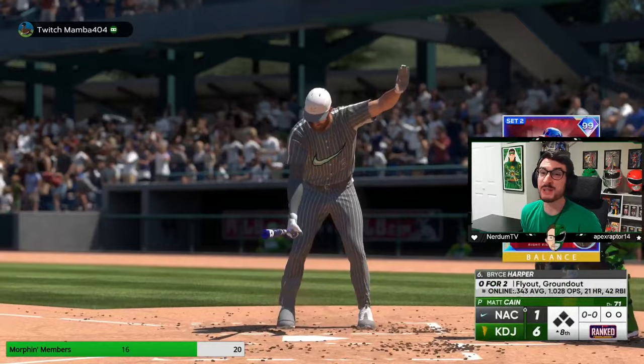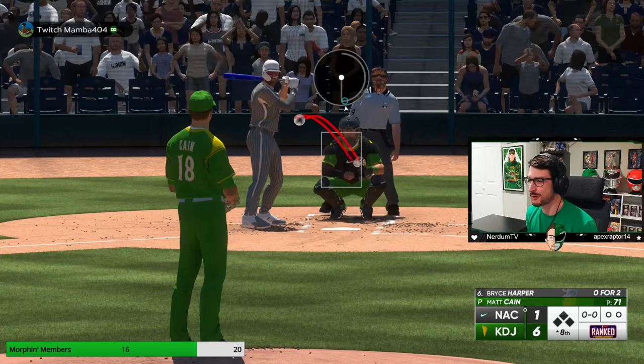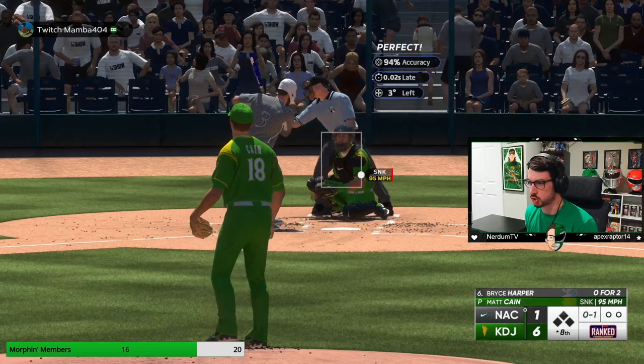I need another run or two to feel good here. YouTube, we've blown it open — two-run homer by Ellie, two-run homer by Acuna. Now we're going to roll with Matt Cain. We've got some cushion to work with.